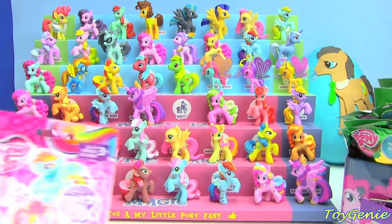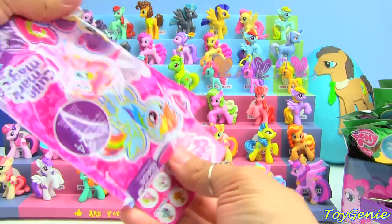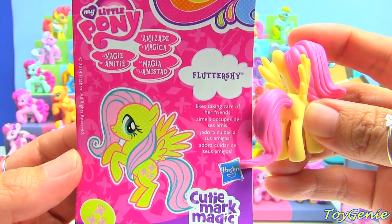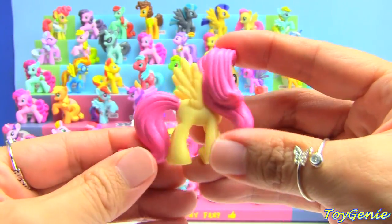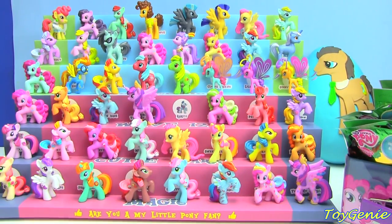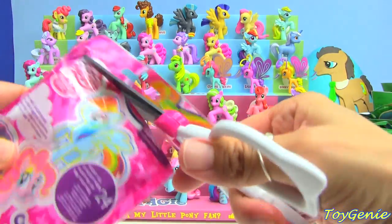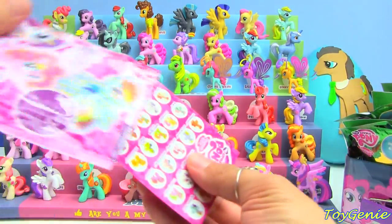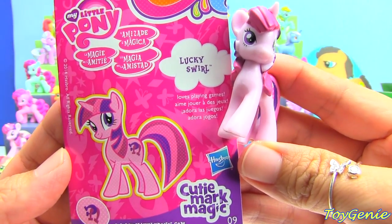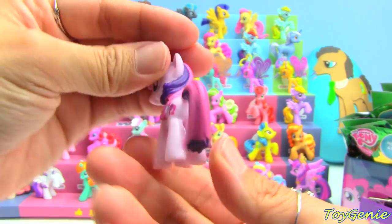We're actually just missing Rarity from Wave 12. Here is Fluttershy — Fluttershy likes taking care of her friends. She is a duplicate. So we're just going to keep opening up all these Wave 12s and hope that we can get a Rarity. We have Lucky Swirl — Lucky Swirl loves playing games. She is also a duplicate.